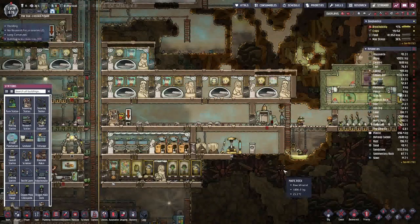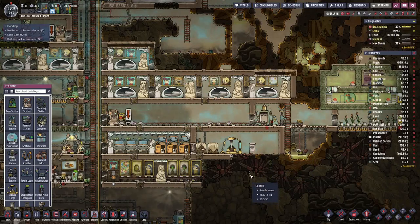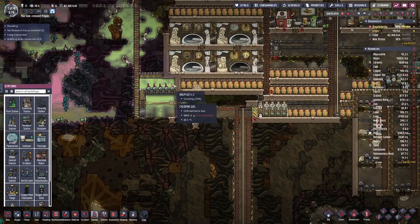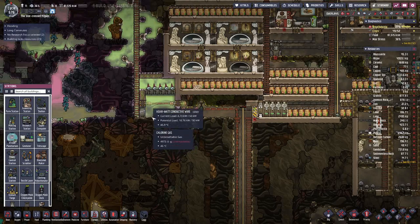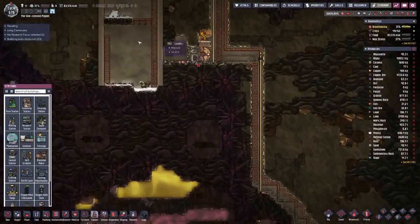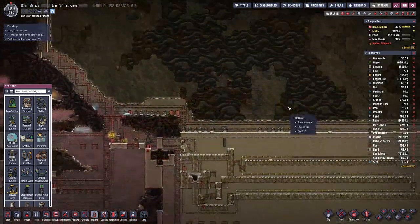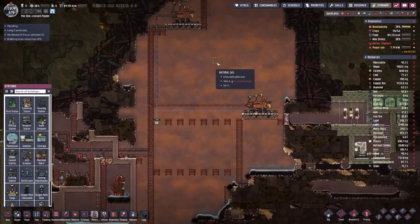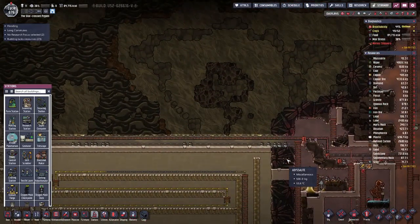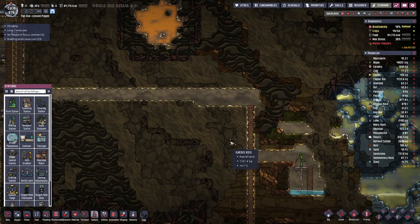Hello, my name is Halcy and welcome back to Oxygen Not Included. Last time we struggled a bit — not with our farms, we had an easy one with Spalm Valley, and also finally had a use for the chlorine gas. But we struggled a bit with the water supply that we need to pump out oil, because we need quite a bit of oil for our power needs.